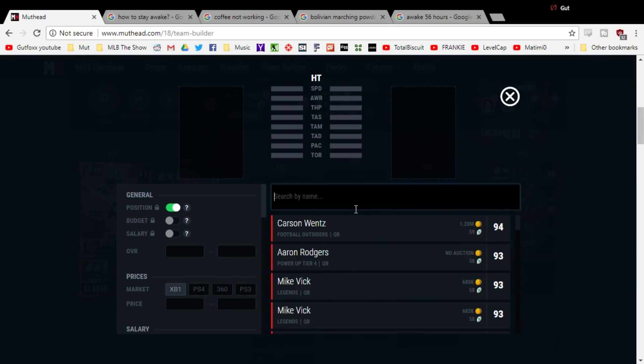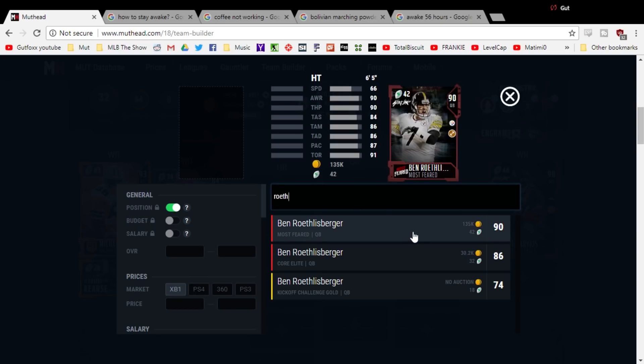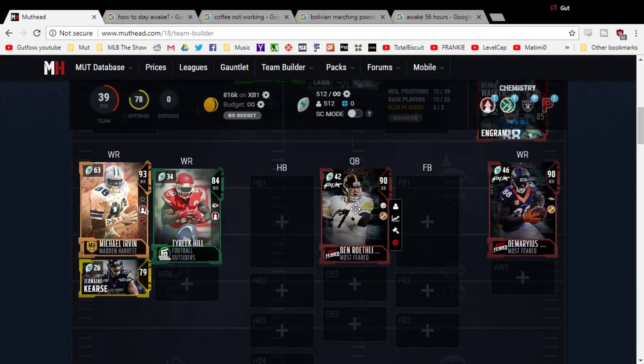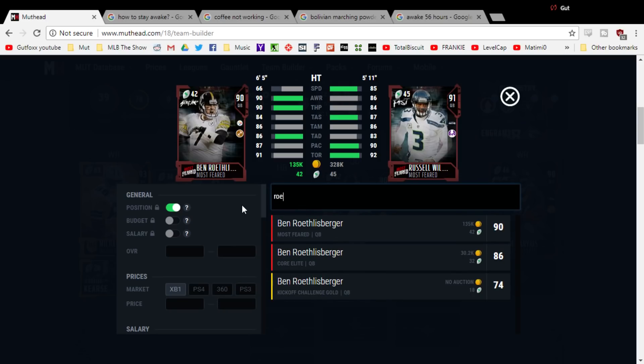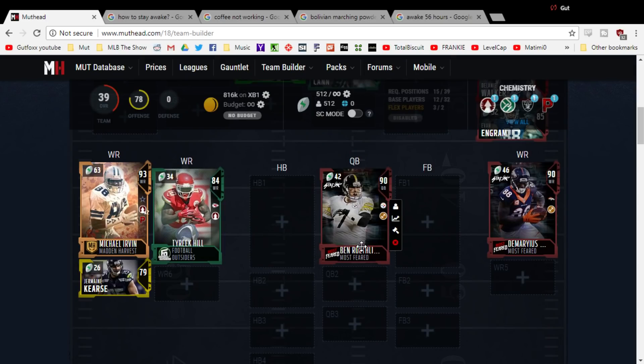For your quarterback, you're going to need somebody with some throw power. If you want somebody that scrambles, you can get Russell Wilson and skip Roethlisberger. If you like to sit in the pocket like I do, Roethlisberger is a good choice. Wilson is a little more expensive but a little faster. I prefer Roethlisberger — he played a lot better for me, this card performed very well, he just isn't able to scramble. Take that under consideration.